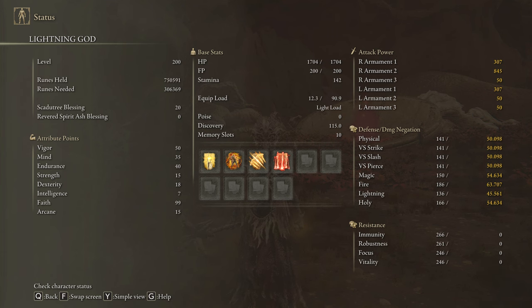The best stats for this build are 50 on Vigor, 35 on Mind, 40 on Endurance, 15 on Strength, 80 on Dexterity, 99 on Faith, and 15 on Arcane. Golden Vow and Hall of Shabriri are going to be our main buffs. Knight's Lightning Spear and Ancient Dragon's Lightning Strike are going to be our main source of damage. Scadutree Blessing on level 20 as well to deal the max damage possible in the DLC.